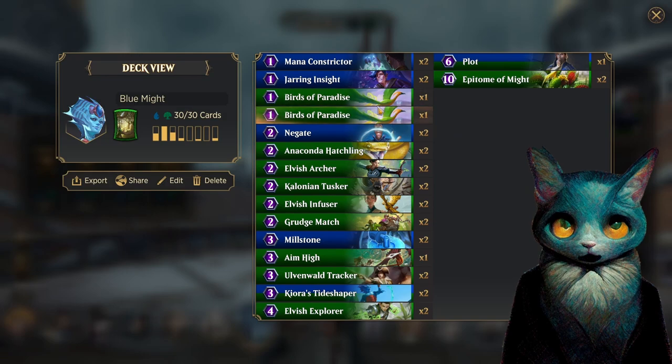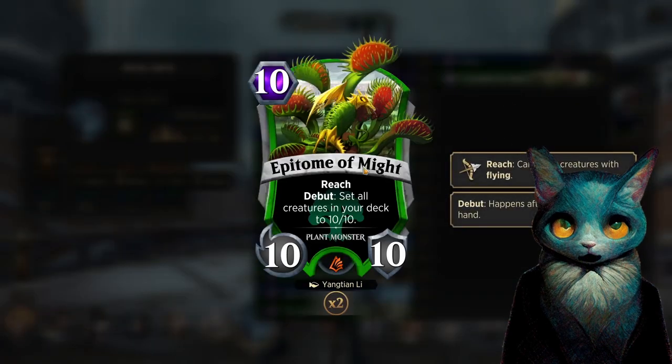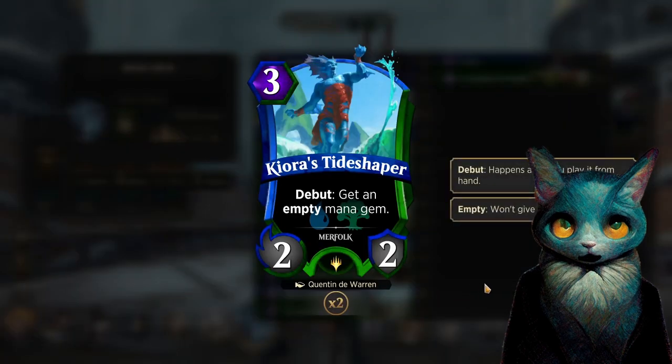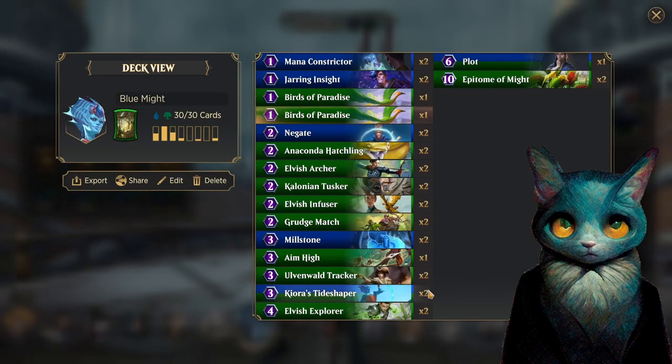We are going for a bit of ramp because, if you haven't noticed, I do have Epitome of Might in this deck. I love Epitome of Might. The ramp we're going for uses Birds of Paradise to get temporary stones, and then we have Tide Shaper to get the actual empty mana gems — and that's one of the other combos I'm working with.